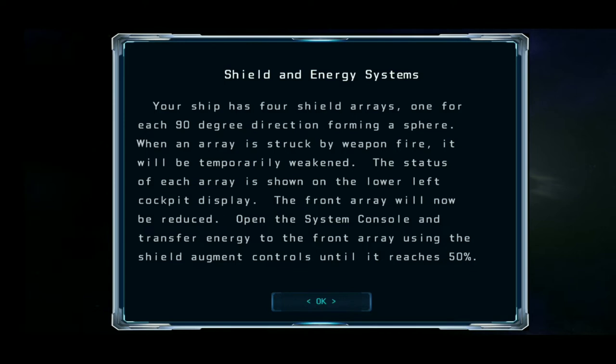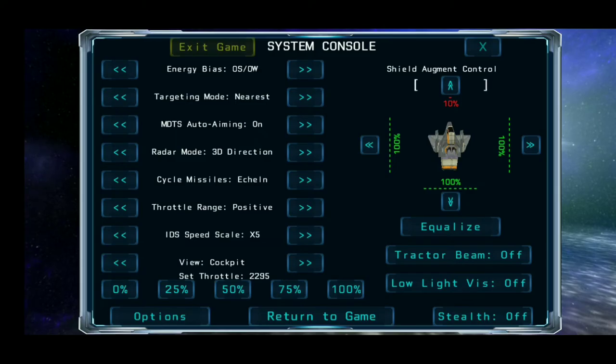Open the system console and transfer energy to the front array using the shield augment controls until it reaches 50%. Observe the shield array status indicator on the lower left cockpit display, then open the system.